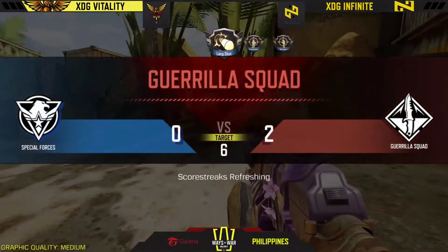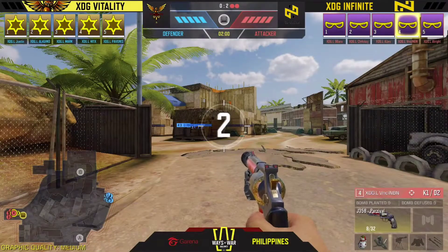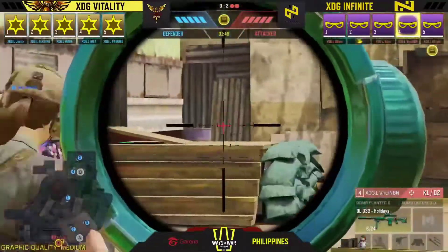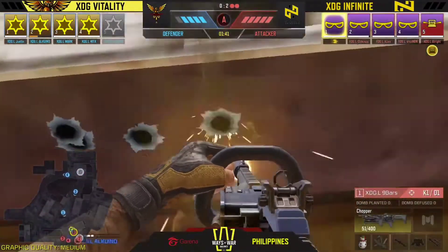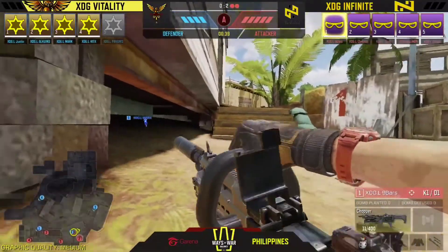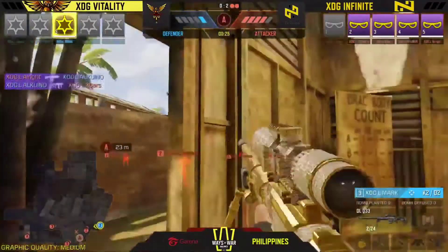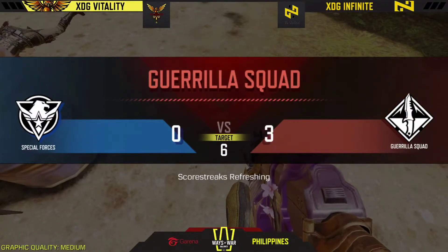Jigsie shut down along with the PP19 Bison again - presenting so many bullets to spam, making it a very exploitable meta gun this season. XDG Vitality doesn't seem like they'll last very long here. Bavon gets taken down, nine bars responds with aggressive wall bang. Vincey pushes and Infinite gets yet another frag. Vitality is not showing up, and Mark will once again be the final player surviving.